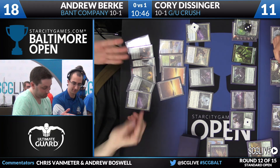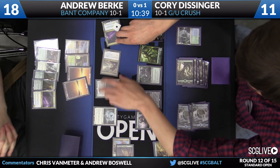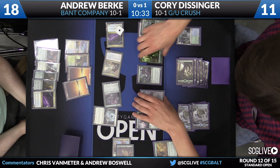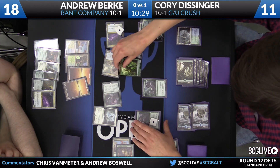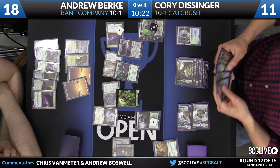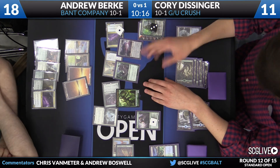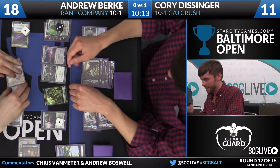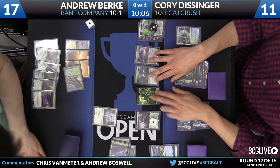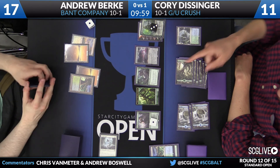Andrew finds Tireless Tracker and Selfless Spirit. He draws for his turn but does not have a fifth land — two Sylvan Advocates, a Spell Queller, a Thalia, a Duskwatch Recruiter. Andrew sends in Spell Queller, Reflector Mage, and Tireless Tracker. Emrakul is assigned to block Spell Queller, Noose Constrictor blocks Reflector Mage with a card discarded to make it a 3/3. Ashaya blocks the Tireless Tracker. Post-combat, Corey sacrifices Selfless Spirit, making Andrew take a point of damage from Yavimaya Coast.